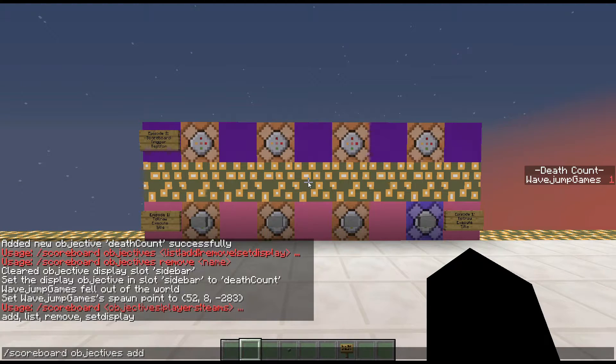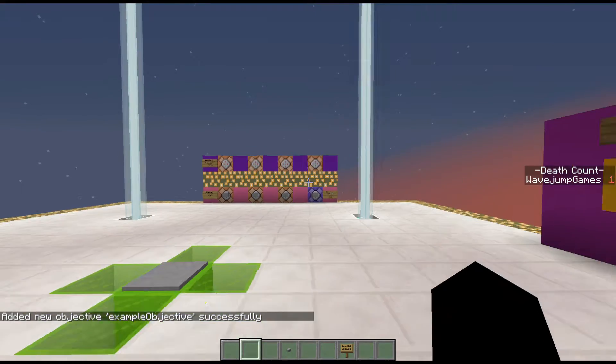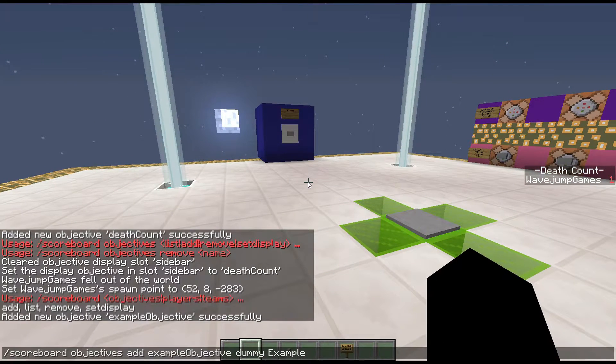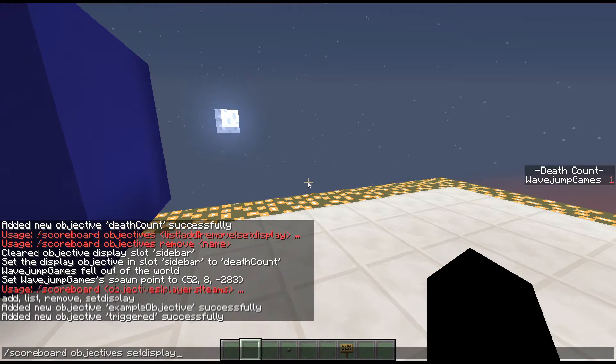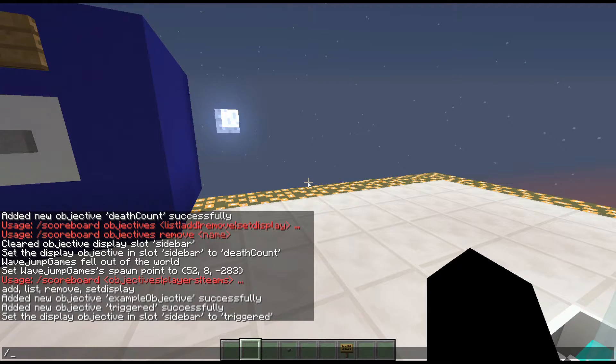I'm going to show you another type of objective that's incredibly important. I'll call it 'example objective' and the type is called 'dummy.' The dummy type of objective essentially just means it won't change automatically — you can just manually change it however you want. There's also the trigger type — I'll call it 'triggered' with a type of trigger. If I do scoreboard objectives set display sidebar triggered, there's nothing there yet, but we'll show that when we get to the trigger command.